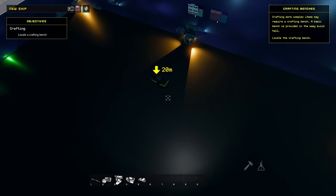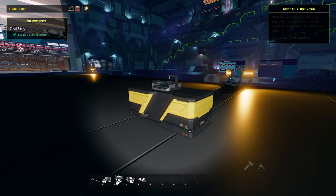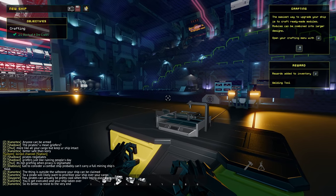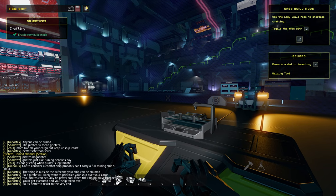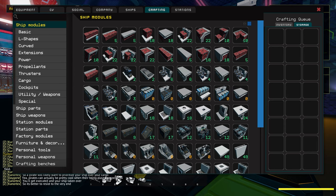Next up is a quick explanation about crafting and research. You start out being able to craft some basic parts and modules, and by crafting parts and modules you gain research points, which you can then spend on unlocking new parts to craft. You can open the craft menu with H, and the research menu with K.